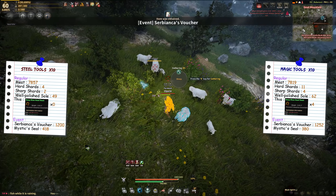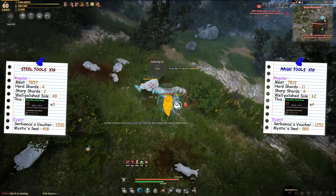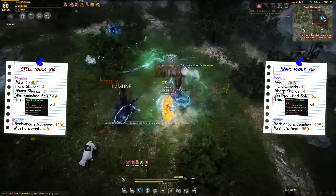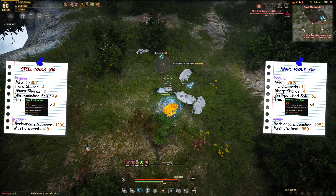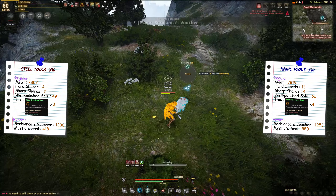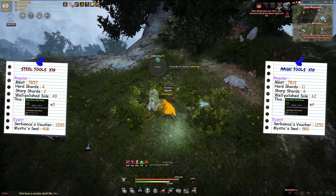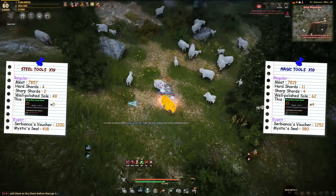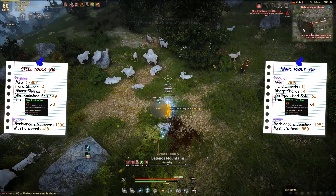Then we have the trade items and the event items. In terms of event items, the two numbers don't seem to show any difference besides small RNG fluctuation. So if you are looking for a way to get more seals or pages or whatever the event may be, I don't think there is any difference between these two tools. But in terms of trade items, there is a somewhat higher drop rate for the magical tools. I was comparing the item that looks like a paw — with the steel tools I got 49 of them, and with the magical ones I got 62 trade items. Since it's about a 26% increase, I'd say magical tools give a somewhat higher drop rate for trade items.